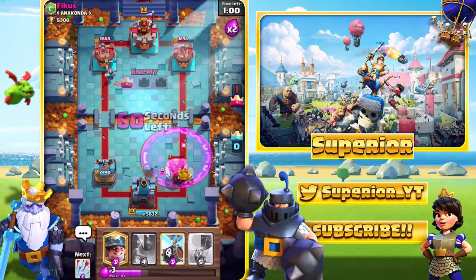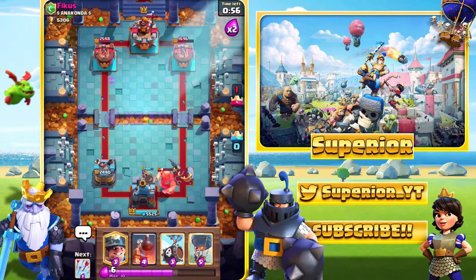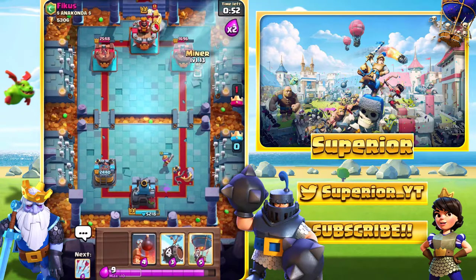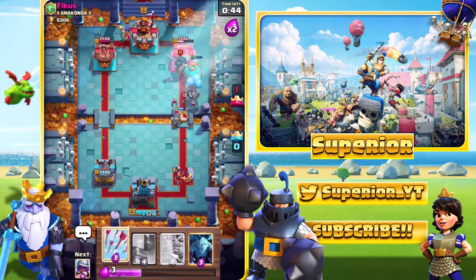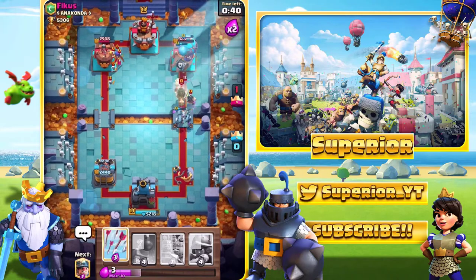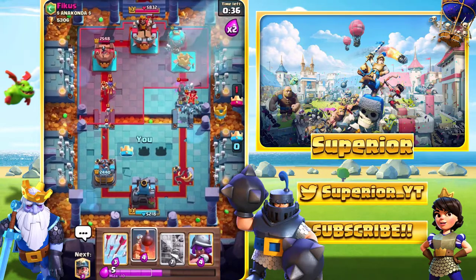The Dark Prince goes down — that's good for us because the Dark Prince would have actually killed the Musketeer. Now we'll go in with the Miner, the Balloon, and also the Skeleton Barrel. Bit strange, but we'll just go all in right now. The opponent does have the Arrows, remember, so we need to keep that in mind. And the Balloon is going to take the tower out with the assistance of the Skeleton Barrel.